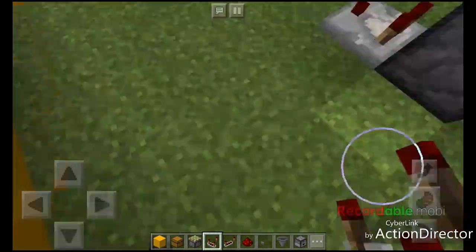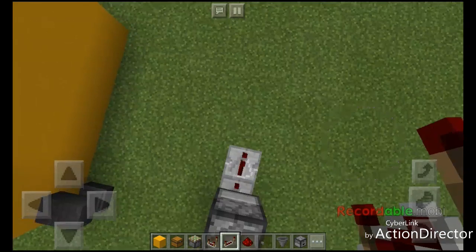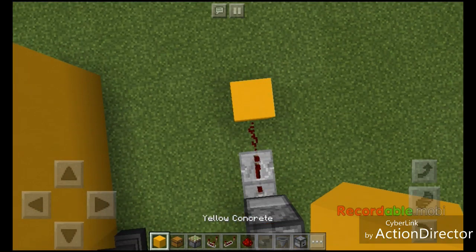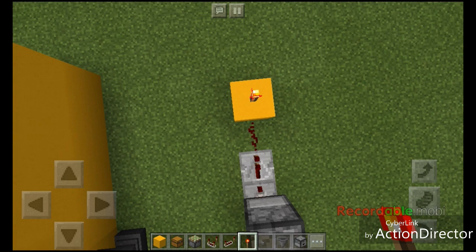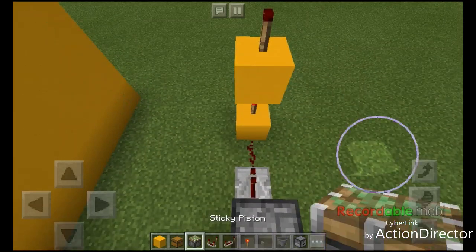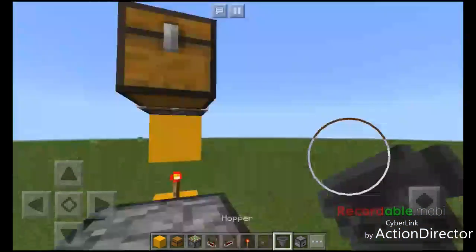Then we need to get the redstone comparator and put it in just like that. Then we need to put the redstone repeater in here just like that, and put the redstone, yellow concrete, and redstone torch just like that, and yellow concrete again and redstone torch.